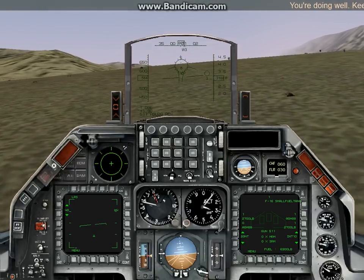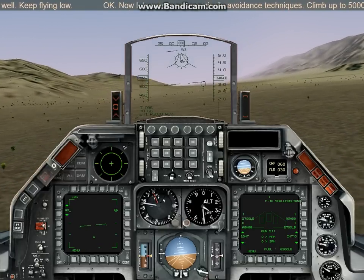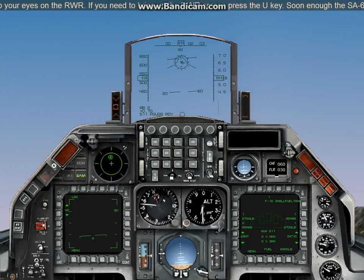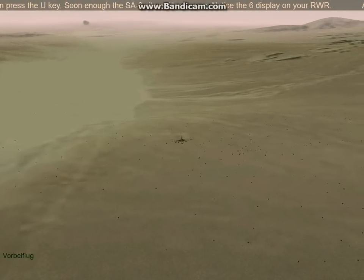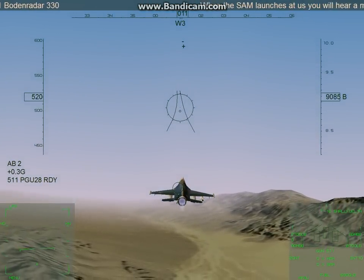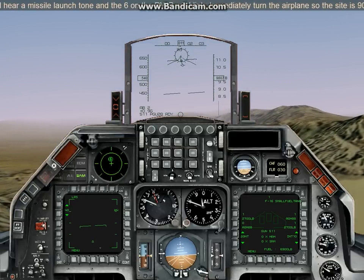You're doing well. Keep flying low. Now let's practice some missile avoidance techniques. Climb up to 5,000 feet and keep your eyes on the RWR — press the U key to bring up the RWR screen. Soon enough the SA-6 site will lock on us. Notice the 6 display on your RWR. When the SAM launches at us, you will hear a missile launch tone and the 6 on the RWR will blink. Immediately turn the airplane so the site is 90 degrees to your left.